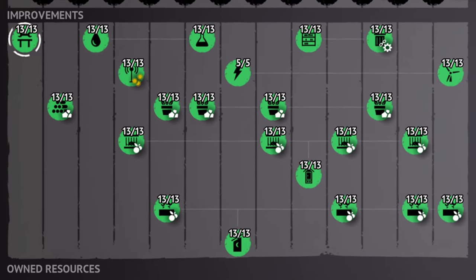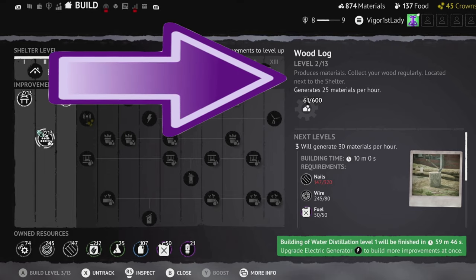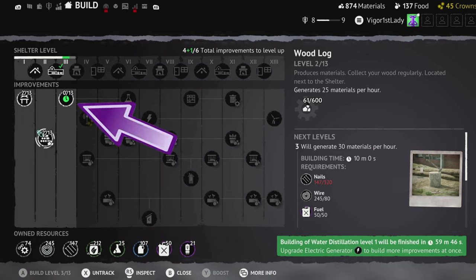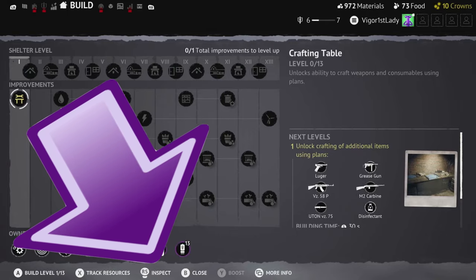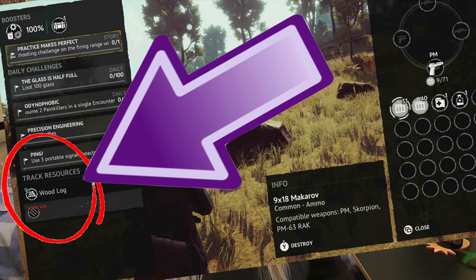All improvements have 13 stages except the generator, which only goes to five. If you move over an improvement, you will see information on the right-hand side including your current level, a quick description, advice, what it does, what the next level will do, build time, and the resources required for the next upgrade. Resources highlighted red mean you don't have enough — they turn white when you do. If an upgrade is already started, you'll see a green information reminder. You can also see your owned resources in stock. One useful button is the track resources button, which places a paperclip symbol over an improvement to remind you of the resources you need when you're out in an encounter.